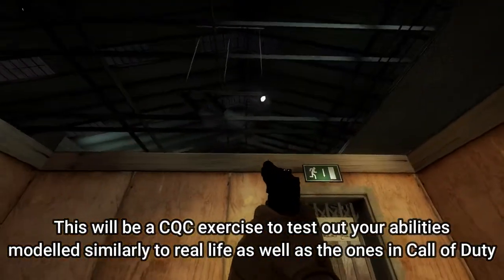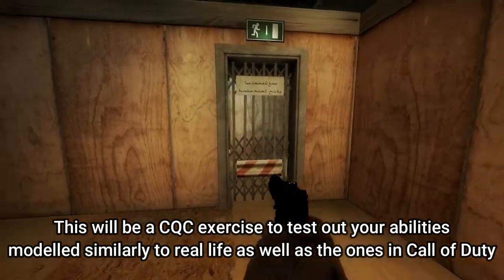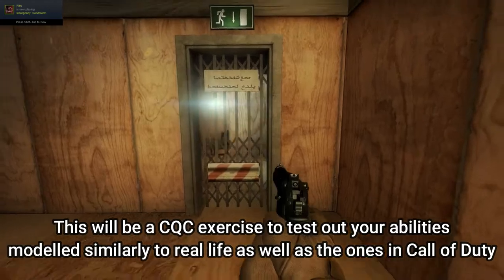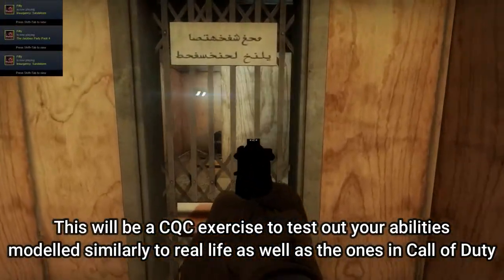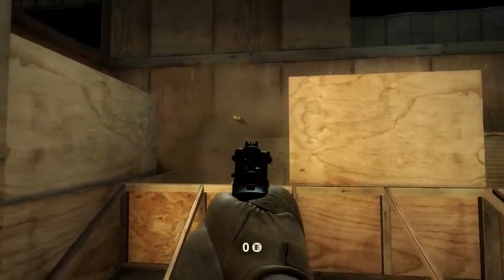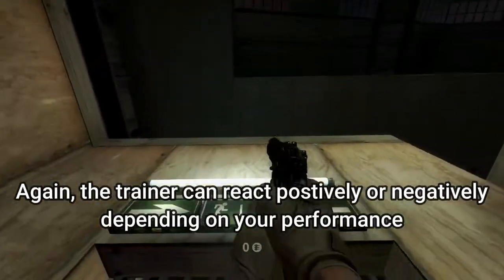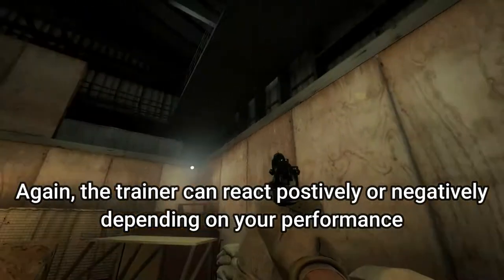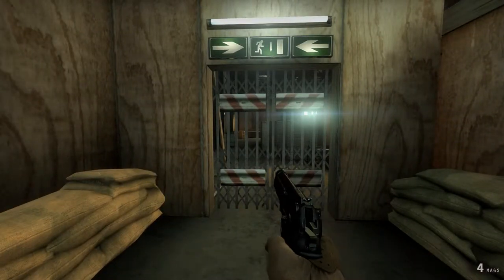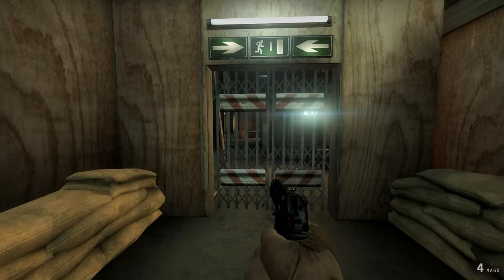Okay, let's get serious. This is your standard CQC exercise. You're gonna move from room to room, eliminating all the targets as fast as you can. Get ready. Go! Outstanding work. Great timing. You got some moves. You broke our record. Alright, we're done with sidearm training. Move up to the next building for primary weapon training. I'll meet you there.